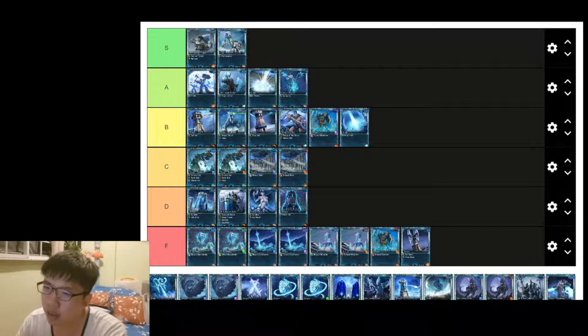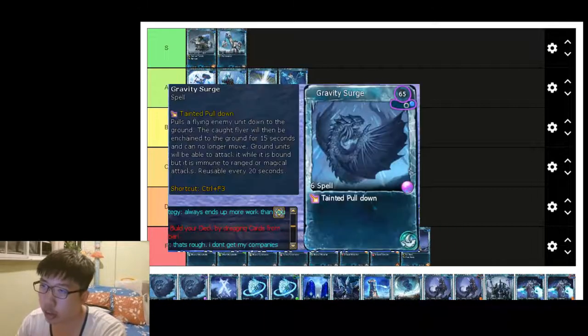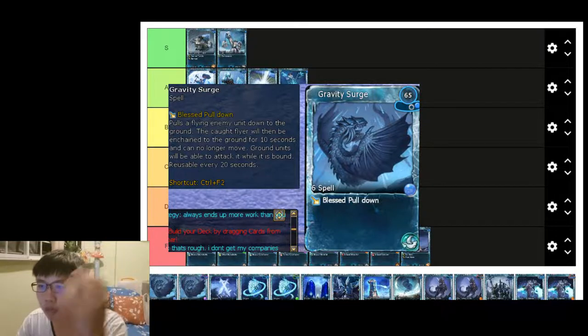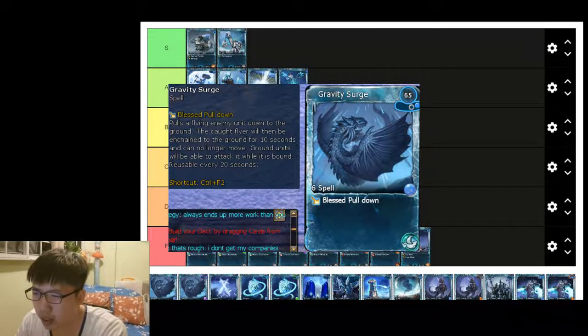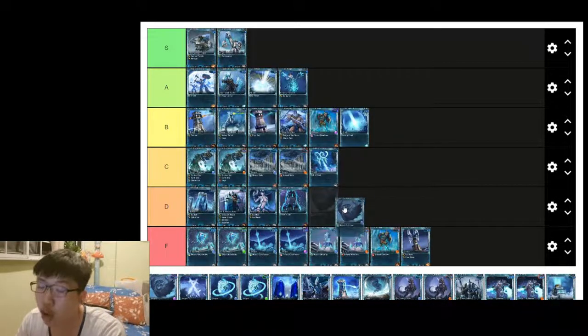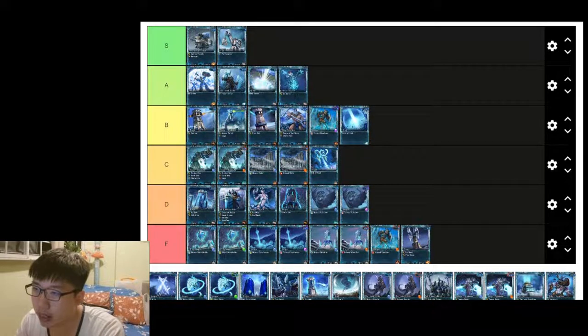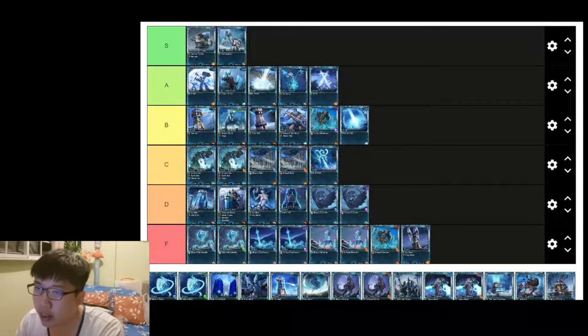Gravity Surge is a card I honestly don't use much in PvE — I think it's more relevant in PvP games. D tier for PvE. Home Soil is a fantastic card, really vital for frost units. You can combo it with the Ice Barrier — A tier for Home Soil.